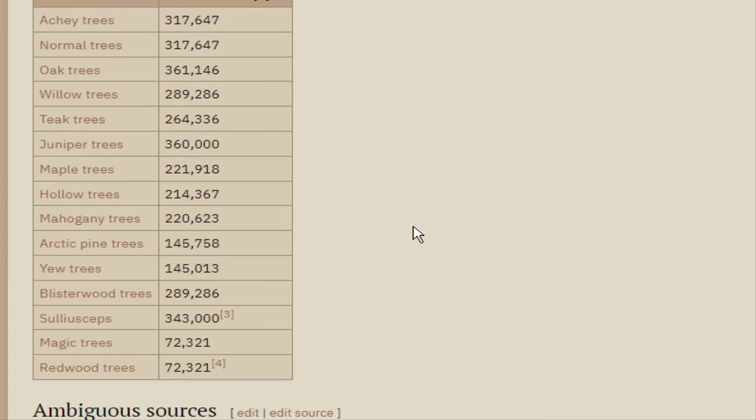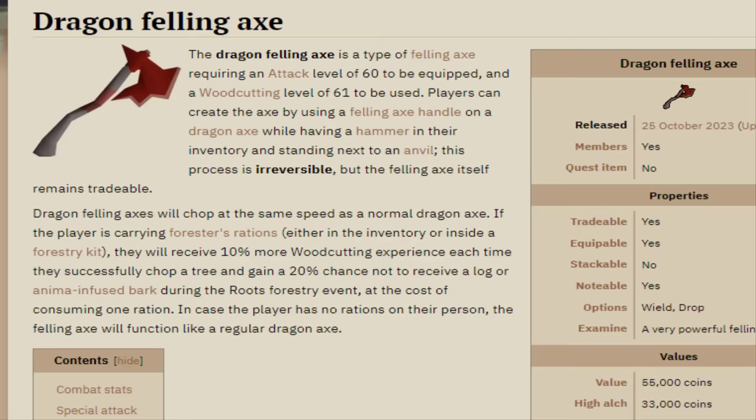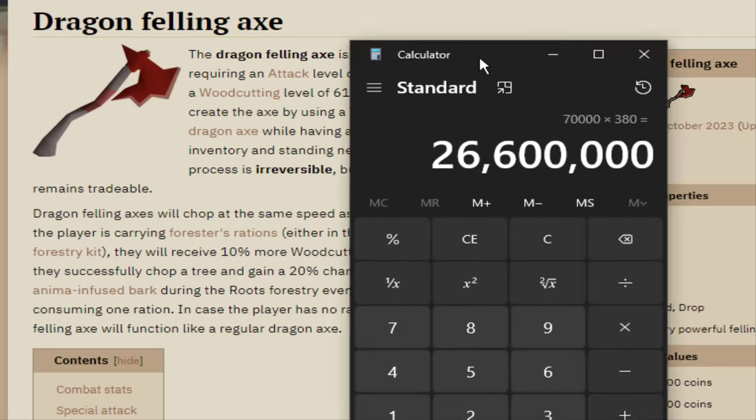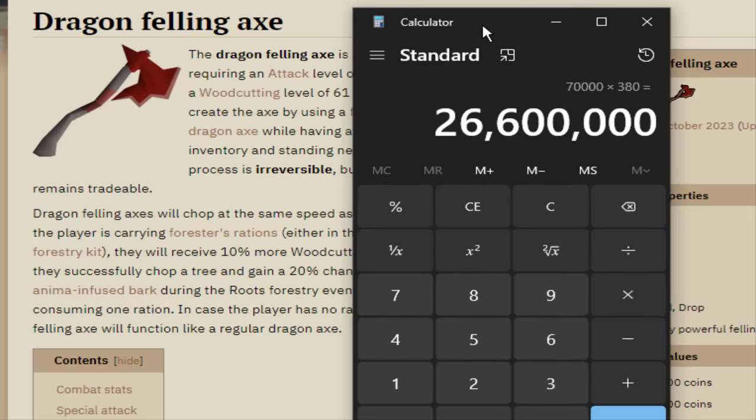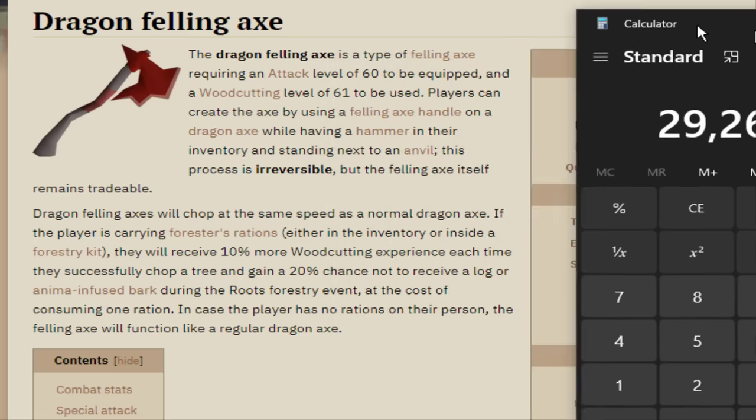Here's the drop rate for the Beaver. This is the base drop rate, so with 99 woodcutting, it's about 70k redwood logs to meet the drop rate — 70,000 redwood logs times 380 XP each, which means the drop rate is about 26.6 million XP. However, I'd like to use the Dragonfelling Axe which gives you 10% more woodcutting XP, so if I'm able to upkeep it for the entirety of playing during the league, that would actually be about 29.2 mil XP to meet the drop rate for Beaver.